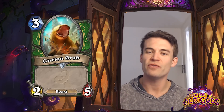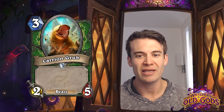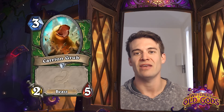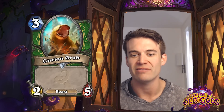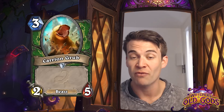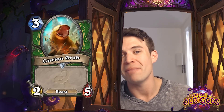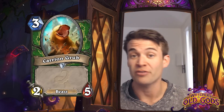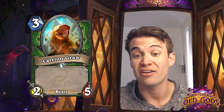Carrion Grub - just a super simple card, a 2/5 Beast for 3 mana. Hunters actually really have wanted resilient Beasts at the 3-cost slot for a while, thanks to Houndmaster. Having a minion that's difficult for your opponent to remove before you're able to play Houndmaster to buff it is a really big deal for mid-range Hunter strategies. So I actually would be not at all surprised to see Carrion Grub showing up quite a bit in mid-range Hunter decks in competitive play.